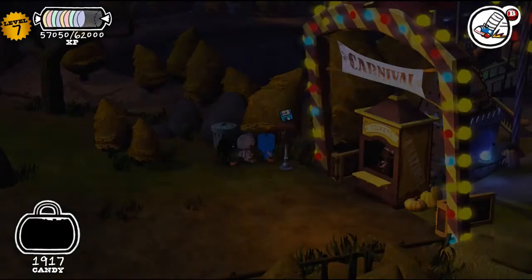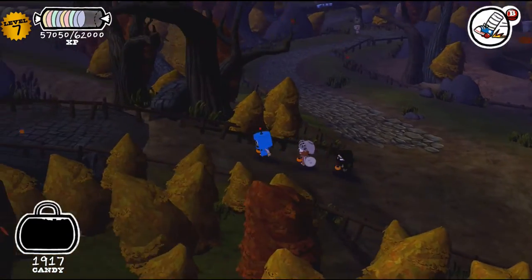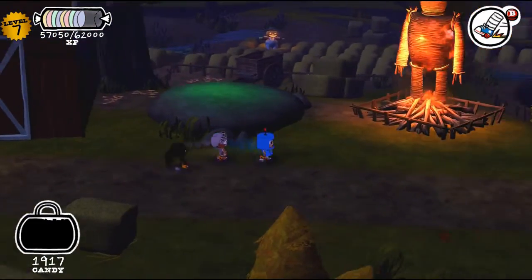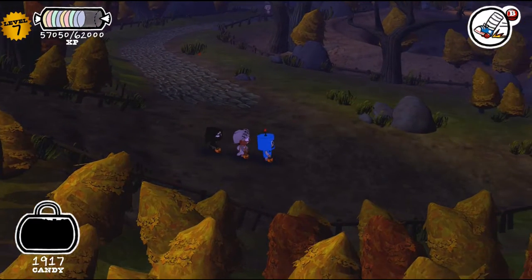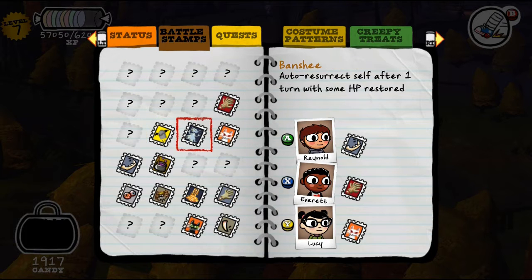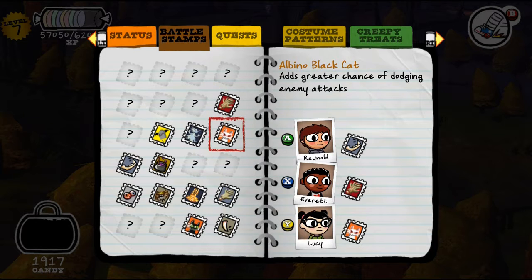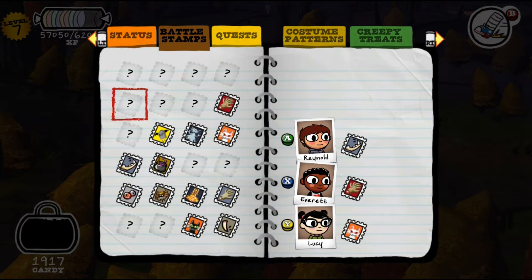So this is a casual RPG, and it came out in 2011, so it's a little bit dated, but not too much. I will try and find a fight so you can see what it looks like. You run around using this main character, who I believe is named Raynald. So Raynald, Everett, and Lucy — I believe these are the only characters you get on your team. And you have stamps, which give you different attributes, and you can only have one at a time, so you can see how you would potentially customize your gameplay.